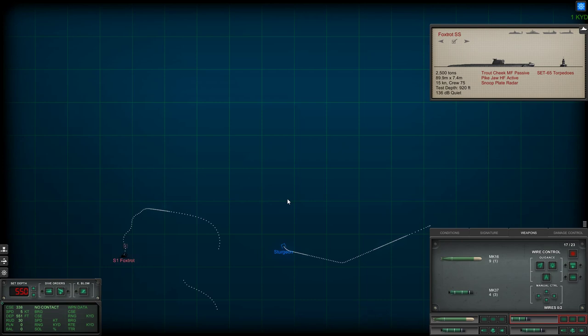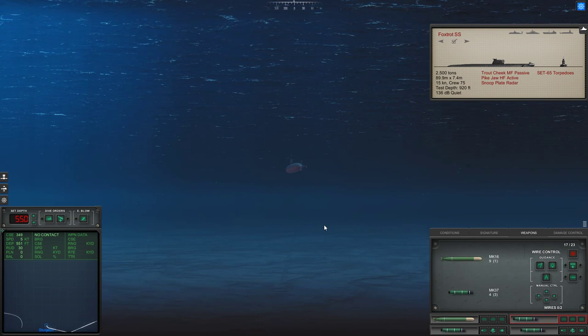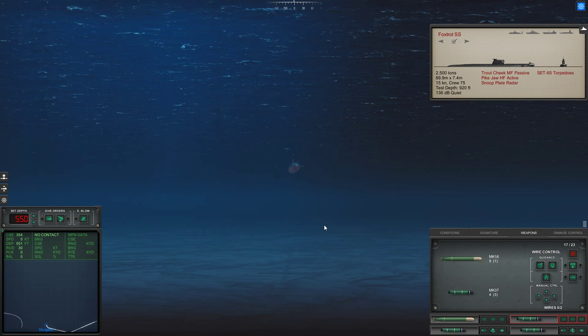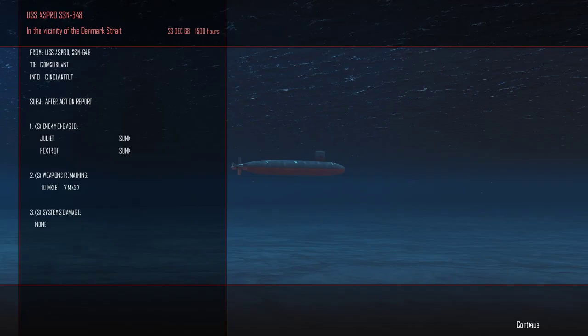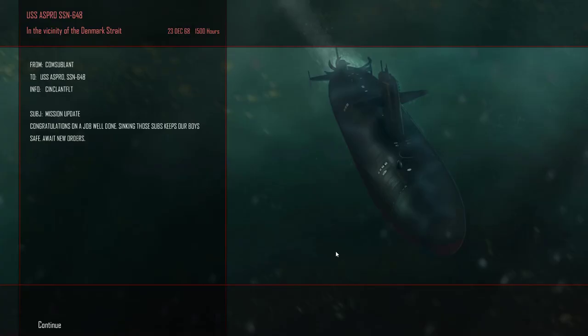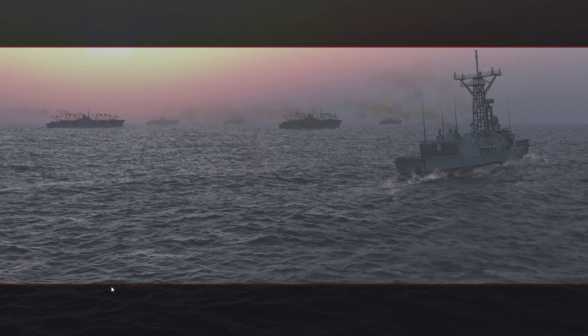Compare that to my efficiency with the Mark 48 ADCAP — an amazing torpedo. My efficiency was almost 100%, almost one-to-one; every torpedo killed a target. Maybe 50 to 100 torpedoes launched in that series, and less than five did not hit their target. We sunk both submarines — sinking those ships keeps our boys safe. We did the mission. This is going to be fun; we're going to have to use completely different tactics than the Seawolf. But so far I'm not disappointed by the Sturgeon.